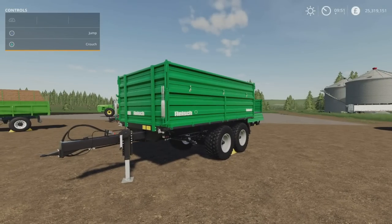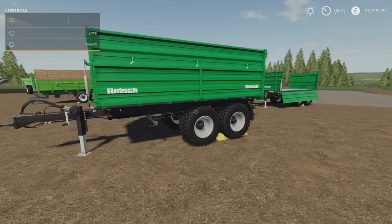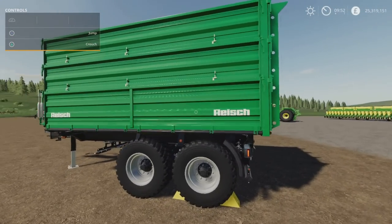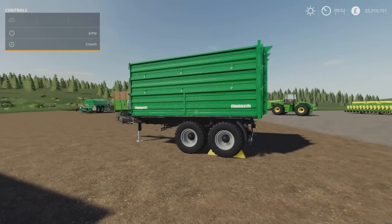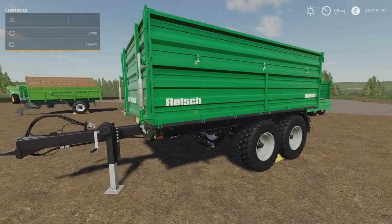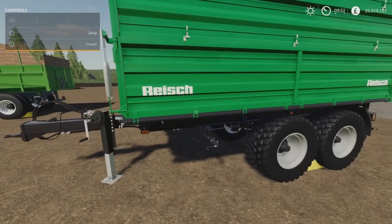This is the Reich RT160, by Agritechnic Nordifle, 12.94 megabytes download, 12 slots on console. There are quite a few options available: we've got a grain or crop carrying version in a couple of different sizes, a couple of different bale loading versions, and an animal transport one. Very nicely made, as they always are - Agritechnic Nordifle do some really lovely mods. Attention to detail is usually very, very high on theirs.